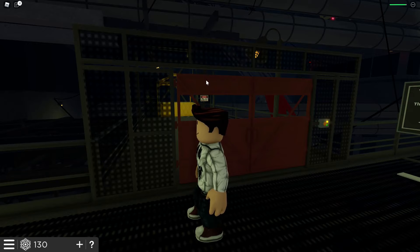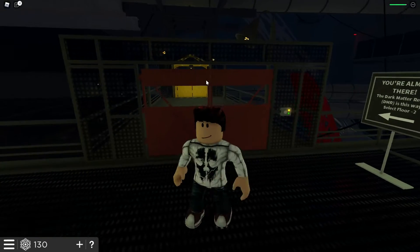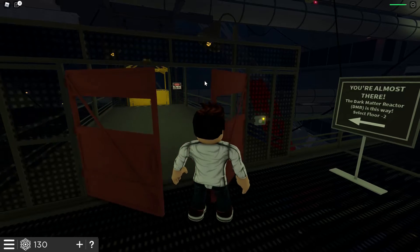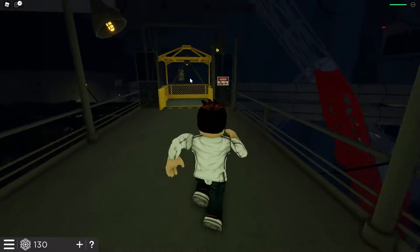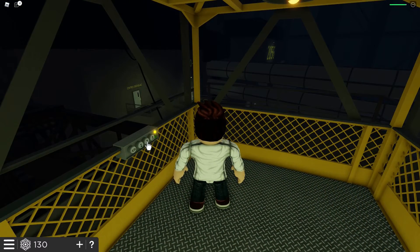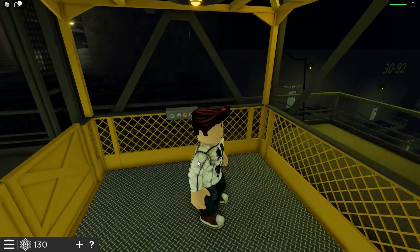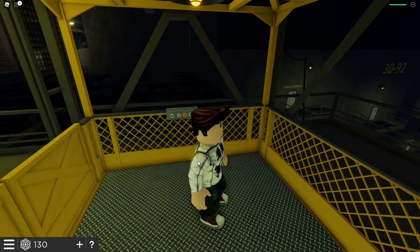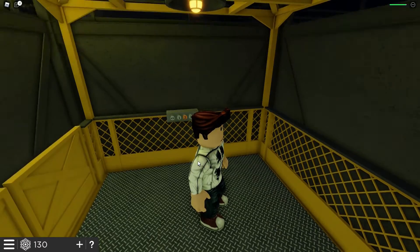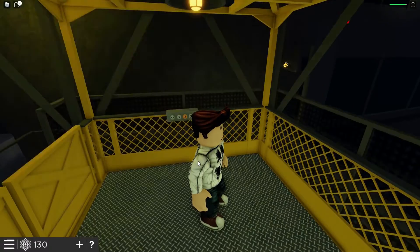All right, there you are. Come on, crack open the door. Okay, it says select floor two. Please don't just be a loop around — go down for me. Yes! So this isn't just one big trick and a loop — it's actually a destination. Hopefully.